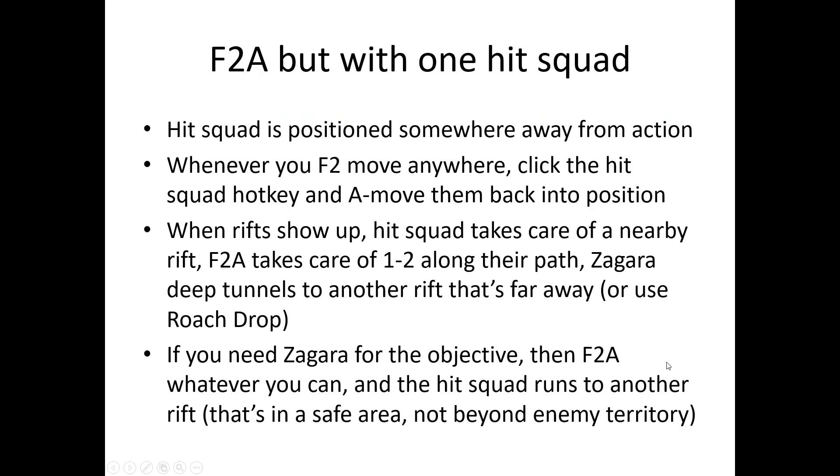Another approach is F2A with one hit squad. You have a hit squad positioned somewhere away from the main action. Whenever you F2 move anywhere, click the hit squad hotkey and A-move them back to where they should be. When rifts show up, the hit squad takes care of any nearby rifts, F2A handles rifts along your main army's path, and Zagara can deep tunnel or use roach drop on another — so you can cover four rifts with one hit squad. If Zagara is needed for the objective, F2 whatever you can and the hit squad runs to a rift in a safe area.